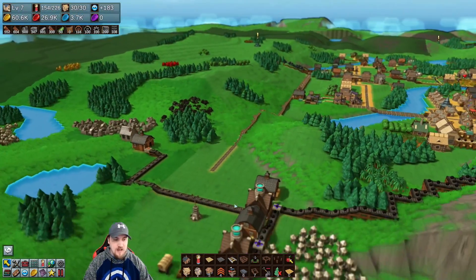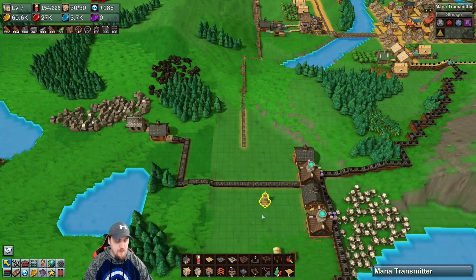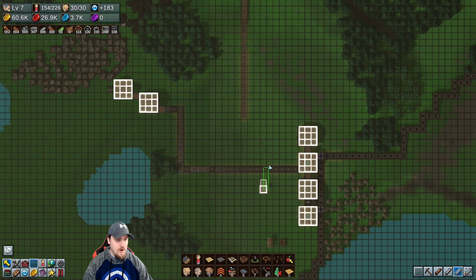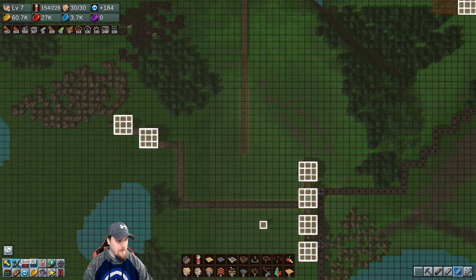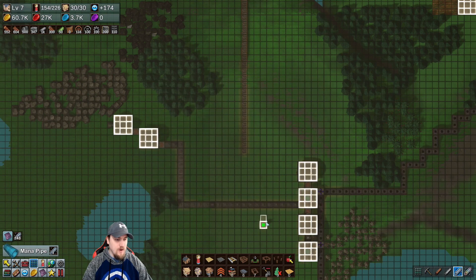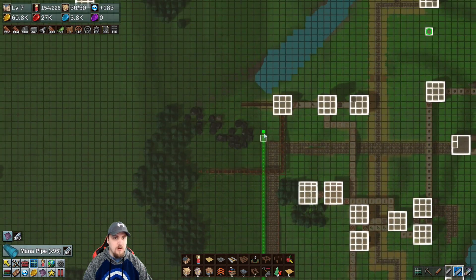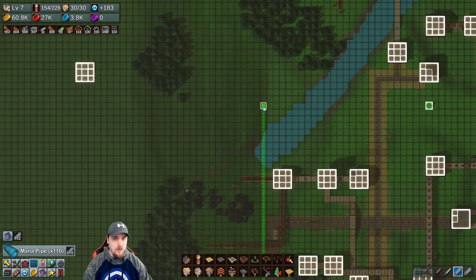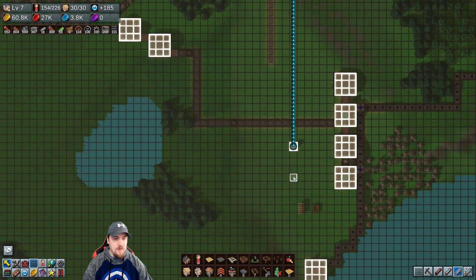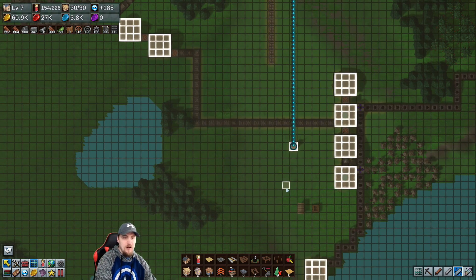So we had all this stuff set up last time with the mana transmission — we now have mana pipes. I probably should have looked up how to toggle all this grid stuff, but I think I got it. So does this automatically draw pipes? No. So it doesn't automatically — let's build pipes. That should already have a connector, correct? We are going to there.